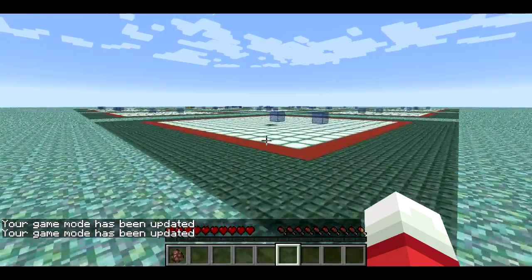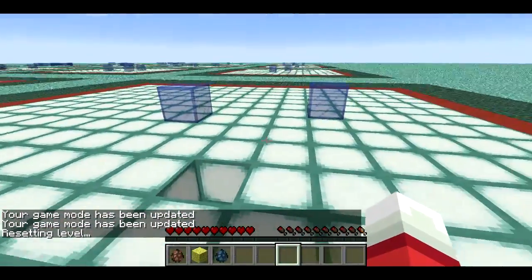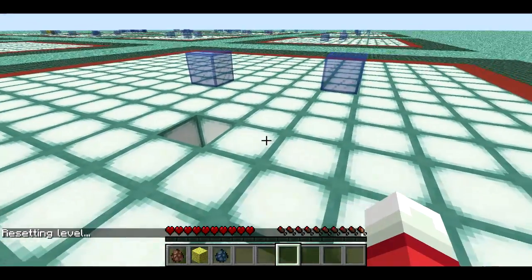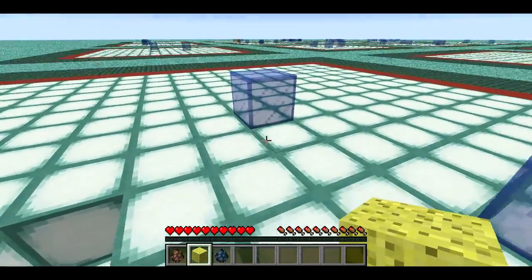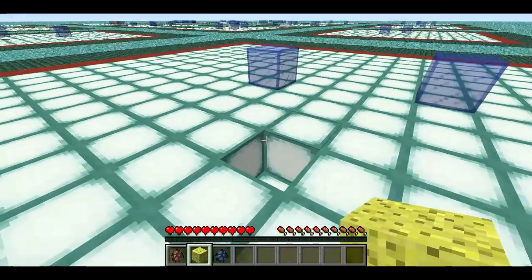I'm going to go into game mode 0 and start level 1. They're not actually numbered but this is the first level — the level where you spawn in. The idea is you get a certain number of sponges in each level in order to clean up all the water, so you basically place down all the sponges that you get.